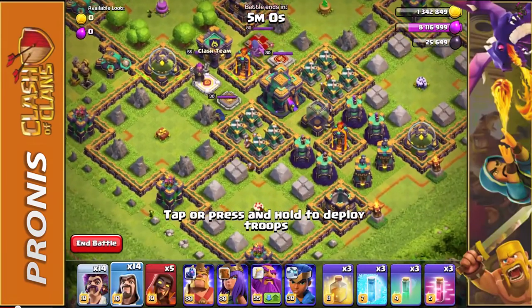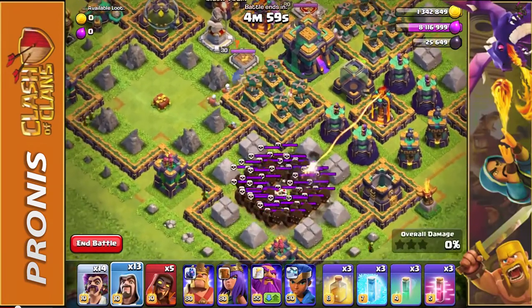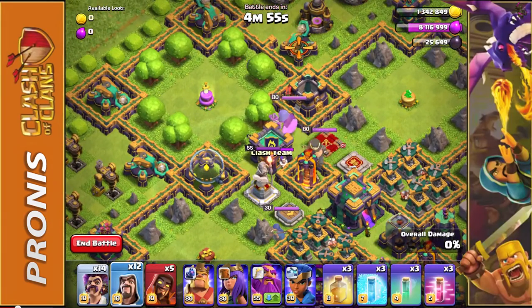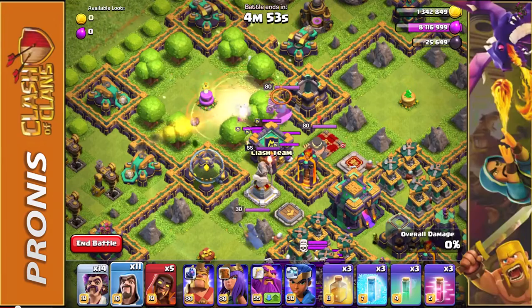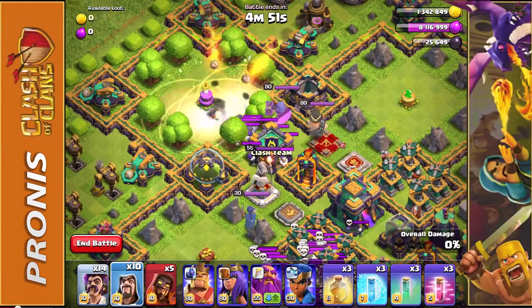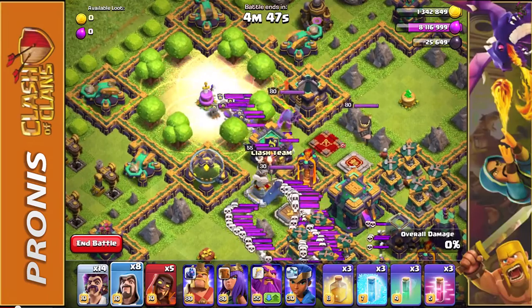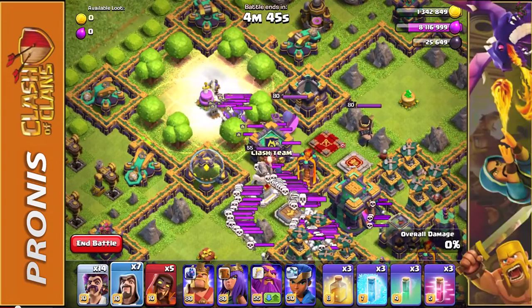You're going to want to hop right onto the challenge map and put down one regular wizard in the lowest box to get all the skeleton troops out of their boxes. You're then going to want to put a couple of the wizards in the top left box surrounded by these scatter shots — that's going to get as many of those clan castle troops out of the clan castle as possible.